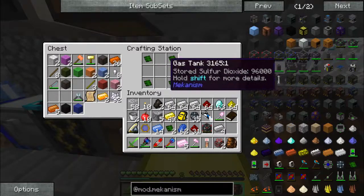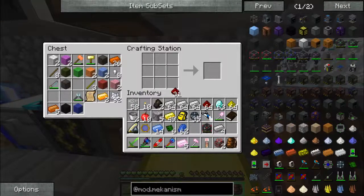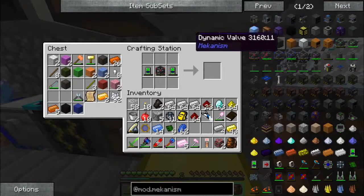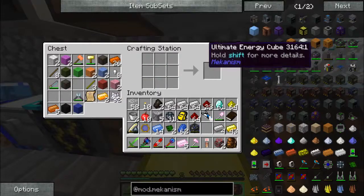And we need two energy tablets, so let's do those. Gold and two enriched alloys each gives us two energy tablets. Now we need the control circuits — one, two, three, four — and two diamonds. Got our elite energy cube. What about an ultimate energy cube? If we're going all the way, we might as well go all the way.